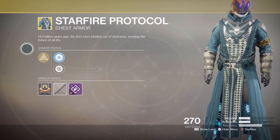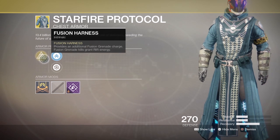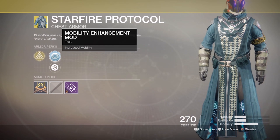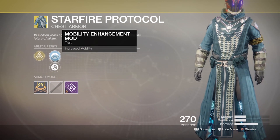And Warlocks get the slightly less common Starfire Protocol, a pretty nifty chest armour for 23 shards that'll give you an extra Fusion Rifle grenade charge and charge solar abilities faster. Plus, Fusion grenade kills give you rift energy.